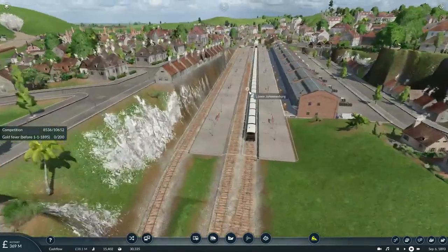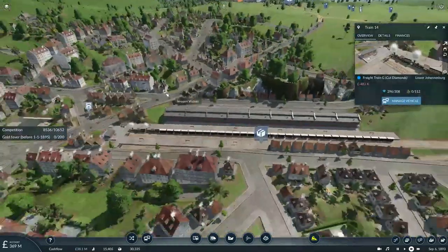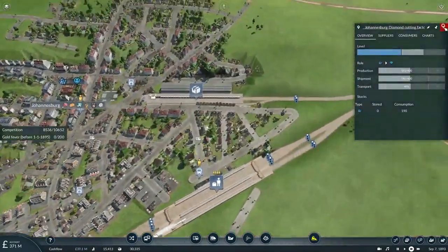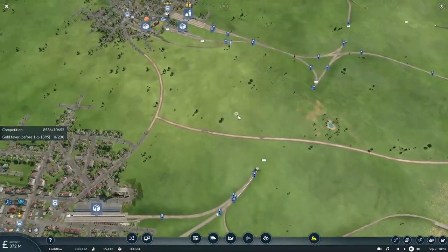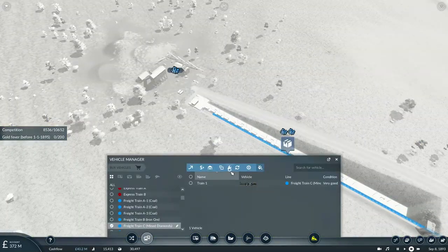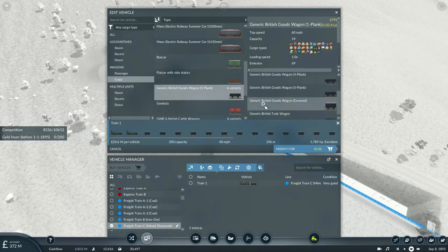A load of coal is being brought in and will be unloaded at the steel mill. The cut diamond train is waiting for a load of mined diamonds. This train of 350 units needs to be greatly expanded.